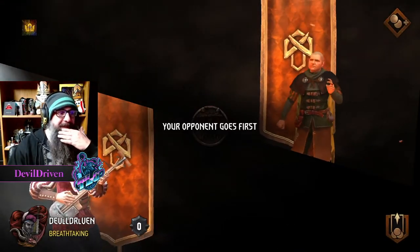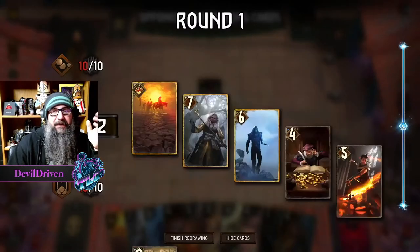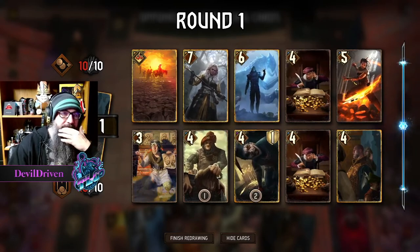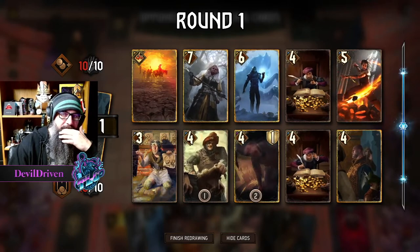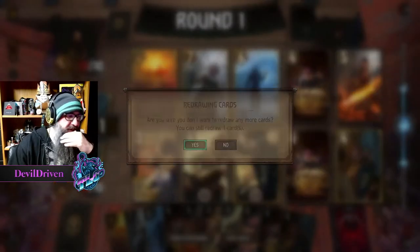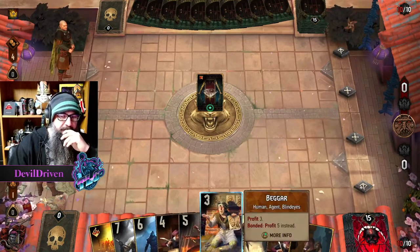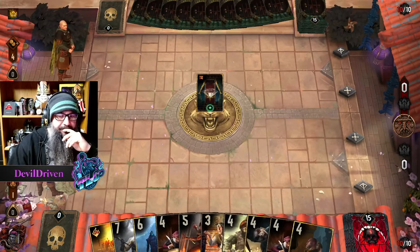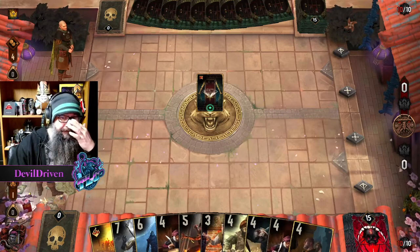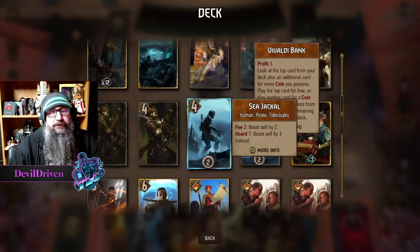Off the books — now we get Heat Waves and all this other stuff. I guess me mulliganing it in the beginning round, that's me deserving it. Two tax collectors — I'll keep this, this is fine. We play a tax collector, we play another tax collector, then we can play the Beggar. Then we probably get out. Oh, that was so sad — I could have even drew Savolo there.